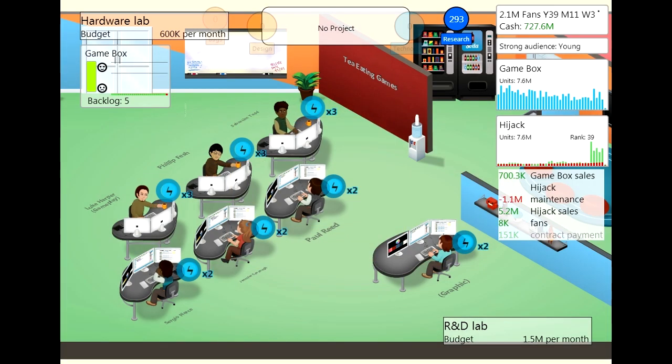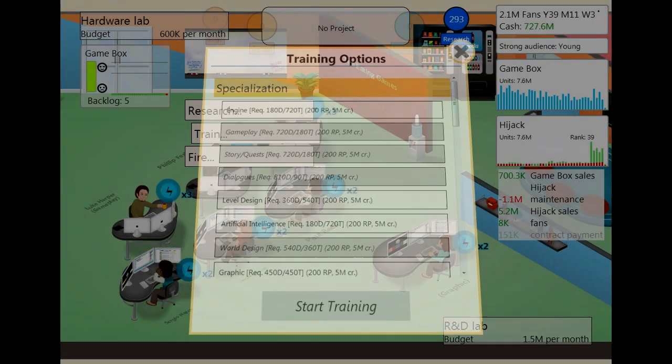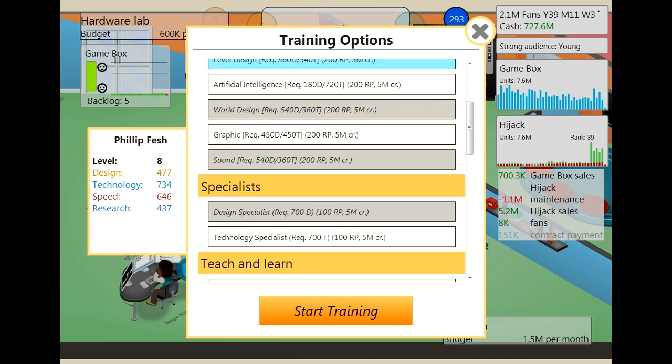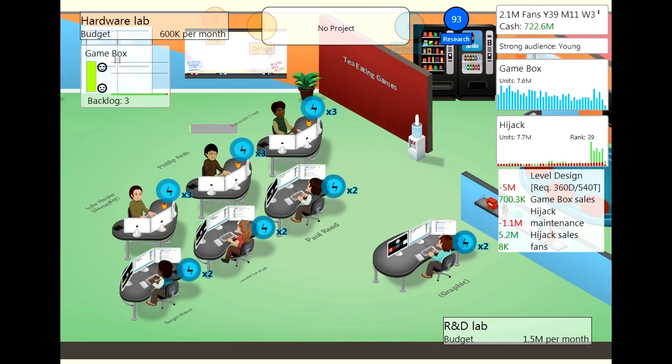We have a specialist there. Phillip needs to become a specialist — in what exactly I'm not sure. It also costs us a lot of research points, so we might have to develop another game or a dummy game or an expansion pack in between. His design and tech is split quite nicely — I'm thinking level design. Yeah, I think he's going to be our level design guy. That's going to do well.